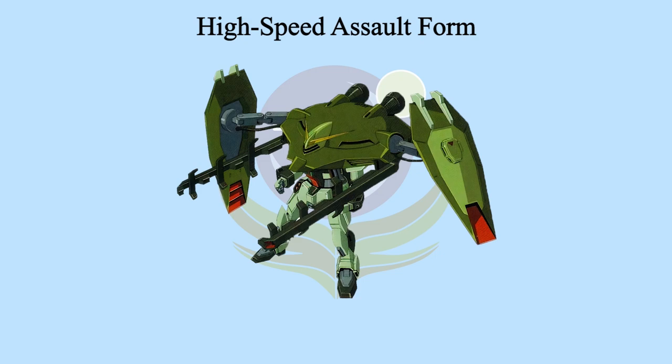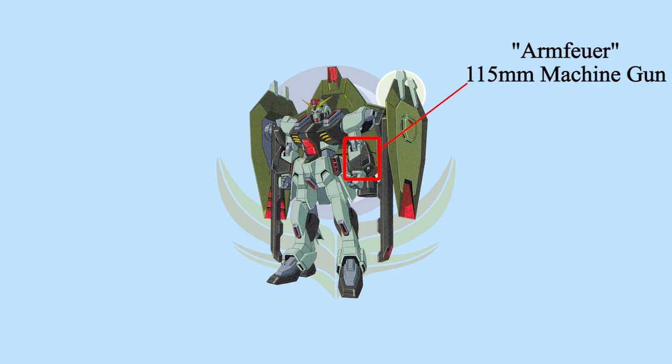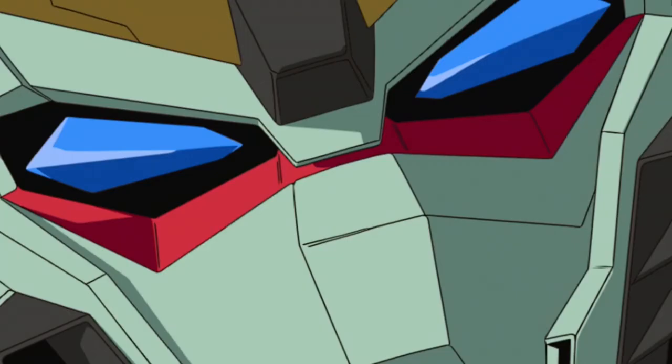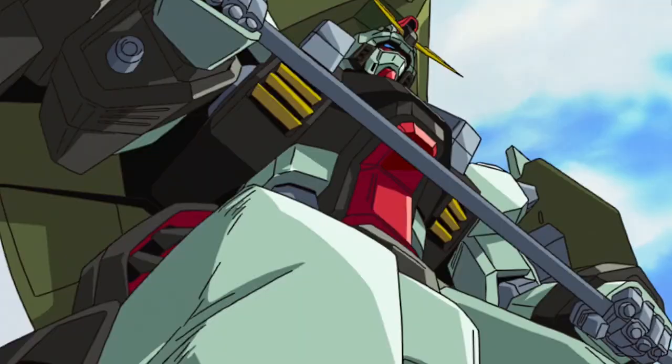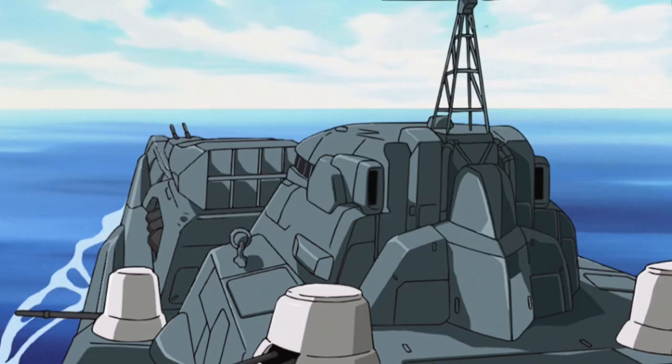If the enemy is closing in, Forbidden Gundam will use the 75mm CIWS on the head, a pair of Armfoyer 115mm machine guns on the forearms, and the Nechtor Haul heavy scythe to engage the opponent. The heavy scythe's blade was developed by technicians who once lived on the graveyard colony. The blade is very sharp — cutting through small battleships or regular MS is just a walk in the park.